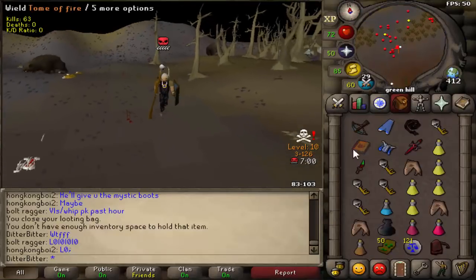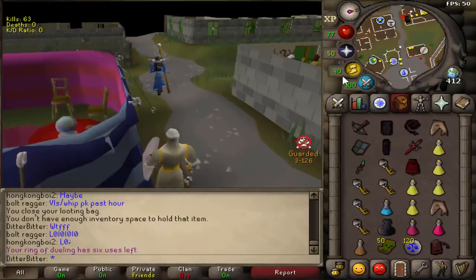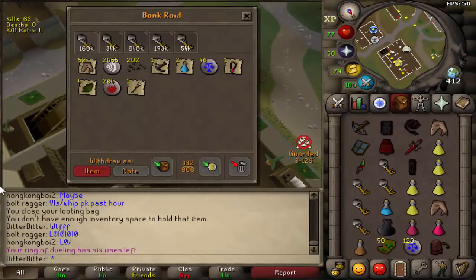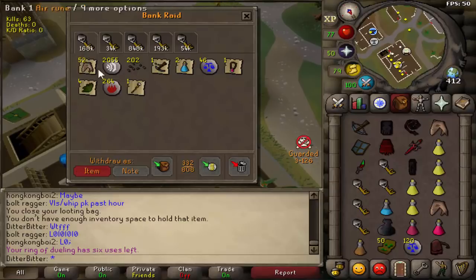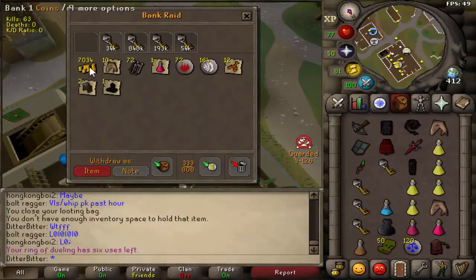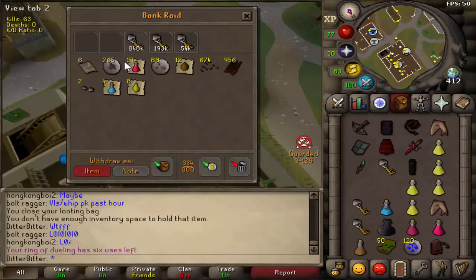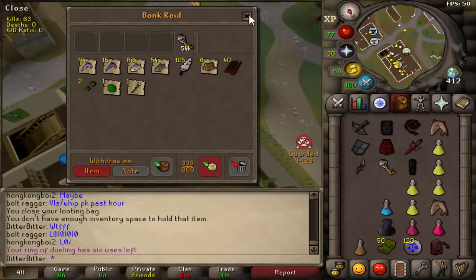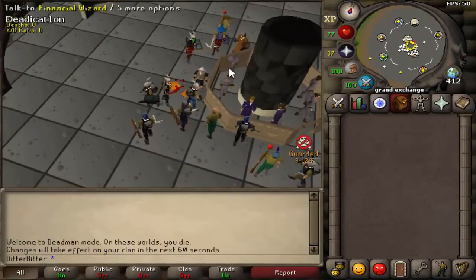Let's check out what these five keys have inside. Open the deadman chest - 168k key to start with, 50 sharks, a rune crossbow, some law runes. Not terrible. An 848k key and a 200k key - the broad bolts and sharks are fine. The 800k key - this game, it's just skewed prices. Six brews, four super strengths, 20k cash, prayer pots - I like those.